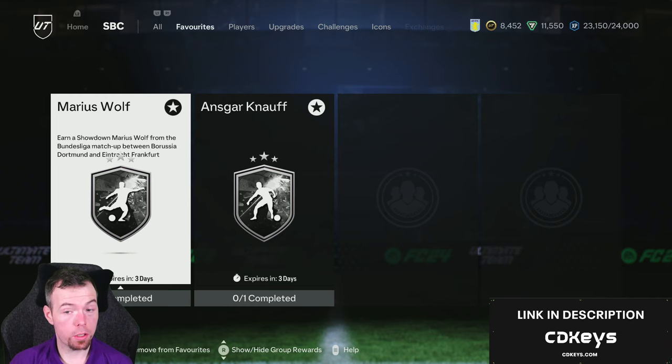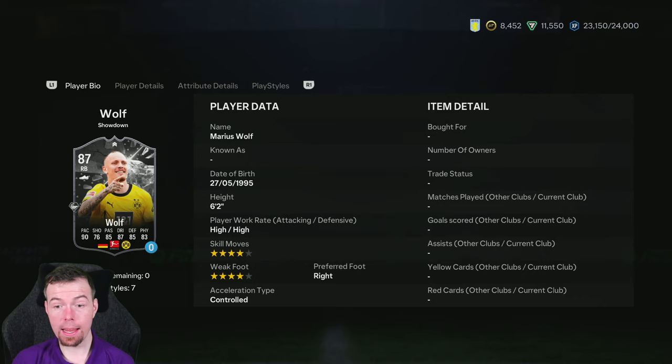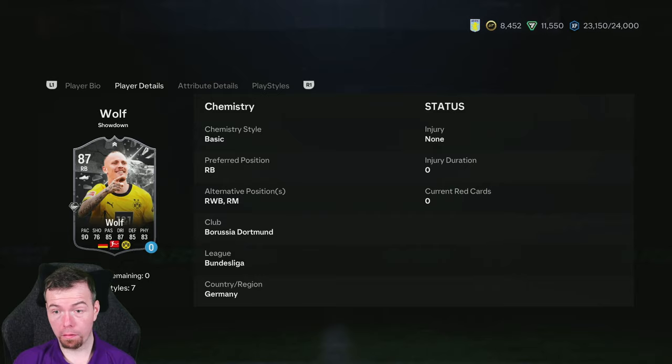Today we have the matchup in the Bundesliga between Borussia Dortmund and Frankfurt. We've got the Dortmund player which is Marius Wolf — he's a right back, 90 pace, 76 shooting, 85 passing, 87 dribbling, 85 defending, 83 physicality. So a good all-round right back, would be better if he plays midfielder. Six foot two, high high.